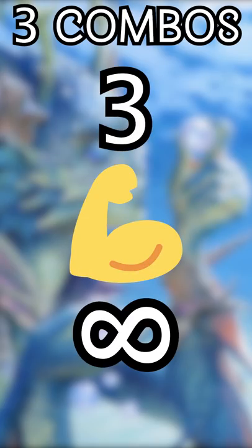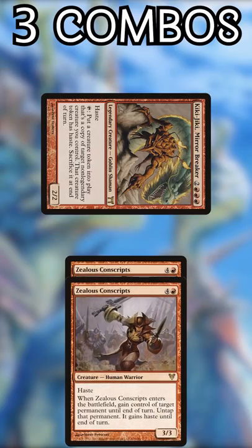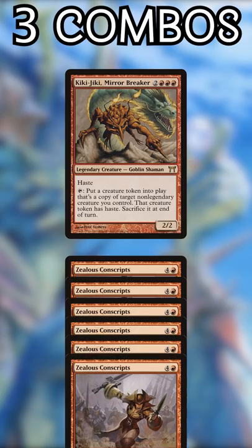Here are three powerful infinite combos you'll see in Commander and how to beat them. Number one: Kiki-Jiki and Zealous Conscripts. Using Kiki-Jiki to copy Zealous Conscripts allows its controller to untap Kiki-Jiki and create infinite tokens with haste.